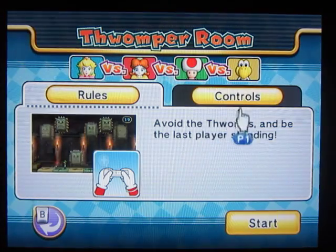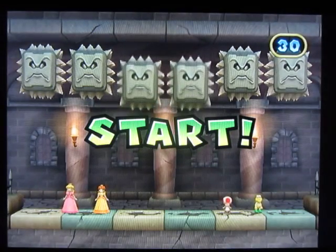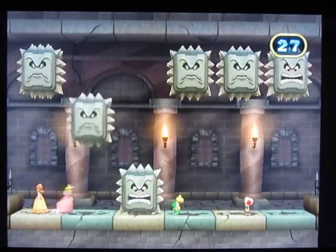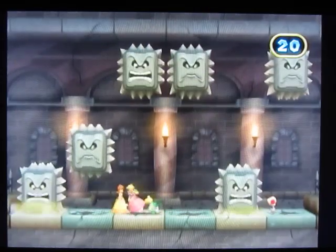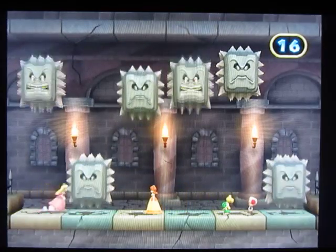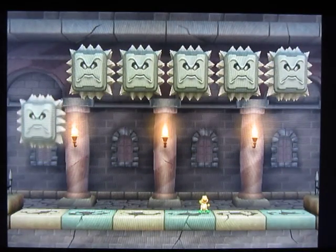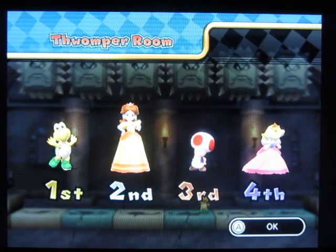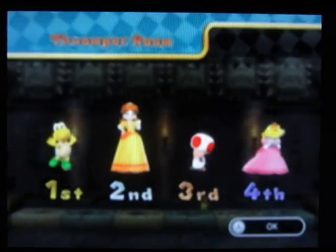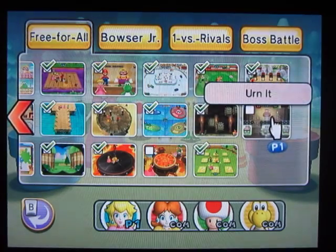Thwomper Room — avoid the Thwomps and be the last player standing. Touching the Thwomps makes you lose too. This one reminds me of Whompathon from Mario Party DS, 4 player — reason being you're avoiding Thwomps trying to squish you. Right here it's Thwomps, and there it's Whomps, but you don't want to get squished — kind of the same thing.